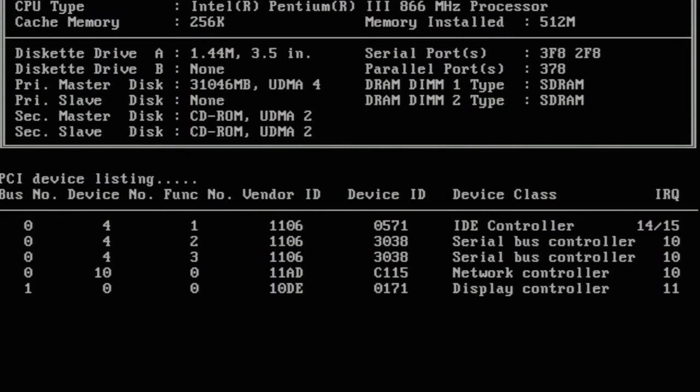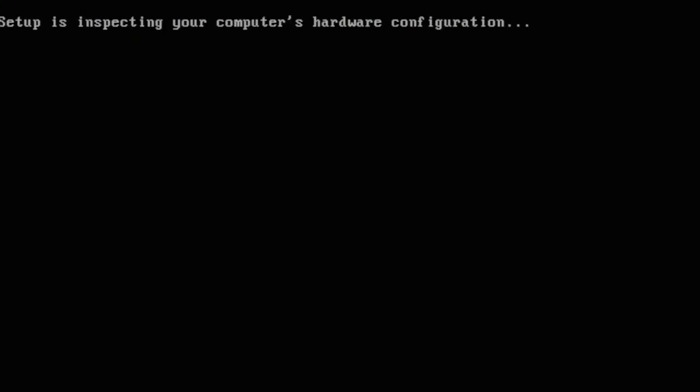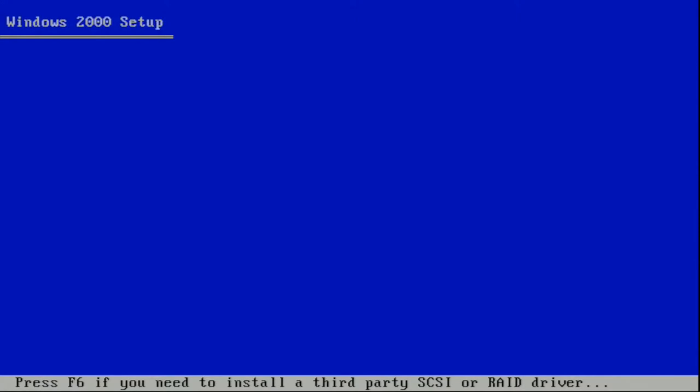Now I made a decision on which OS I shall use and it is Windows 2000. The original build started with Windows 98 using the 98 Lite installer from LitePC.net. However, I abandoned that around early 2003 and used Windows 2000 until it was no longer supported. In one of my classic videos, I did restore a Ghost backup that had 98 Lite on it. However, I feel Windows 2000 is more appropriate for this build, concerning the applications I'm going to run.